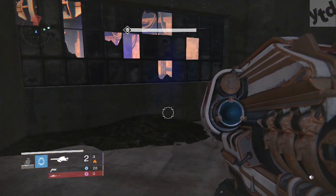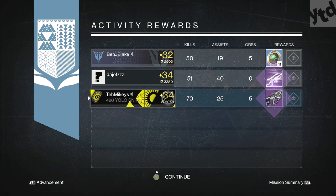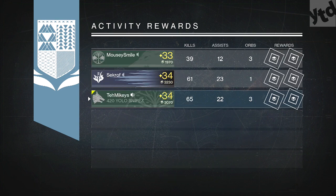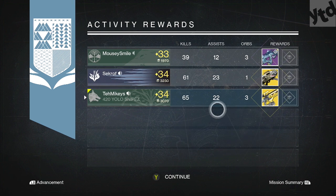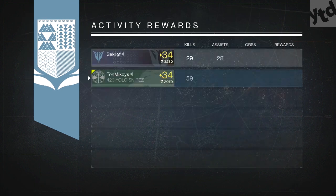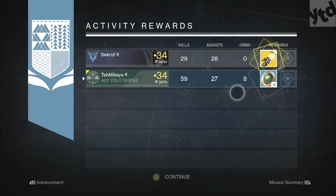What were my drops? First time around it was just some legendary — don't know, don't care. Second time, we got the Plan C, which is basically an exotic drop. I've already got this thing. And then finally for my third time I got 11 strange coins.